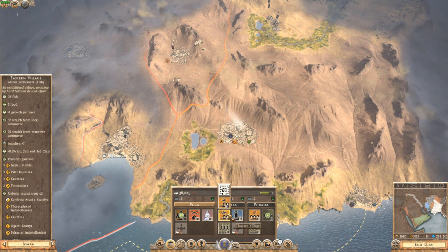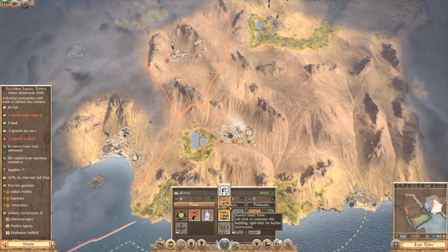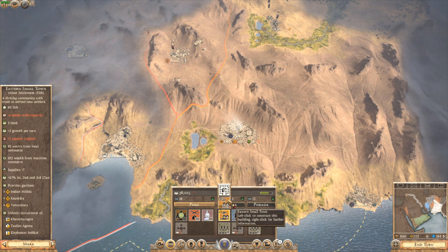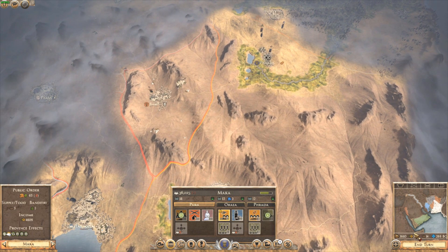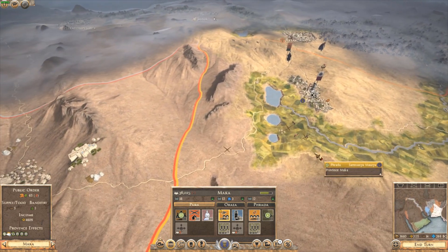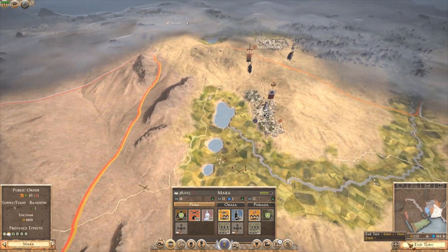There are some areas we could build up. If we get this 60 fish negative 4 food order it would give us food, but I don't want to spend over 3,000 right now. Income wise, economy wise right now, we only have 3,680. So let's go ahead and end the turn.